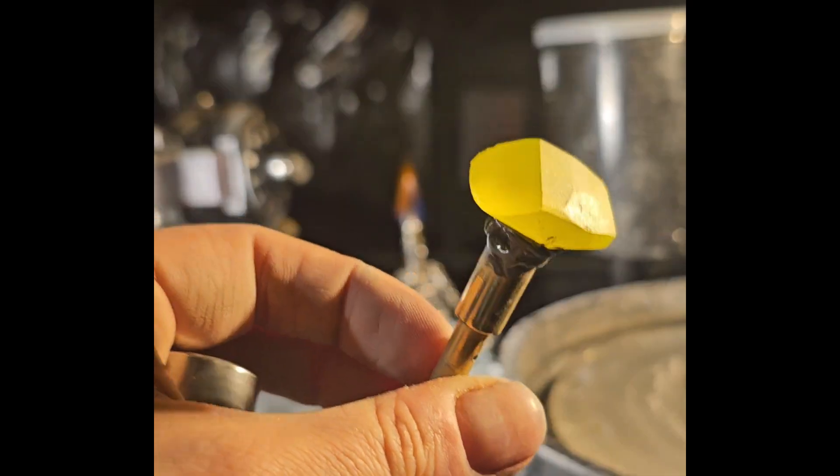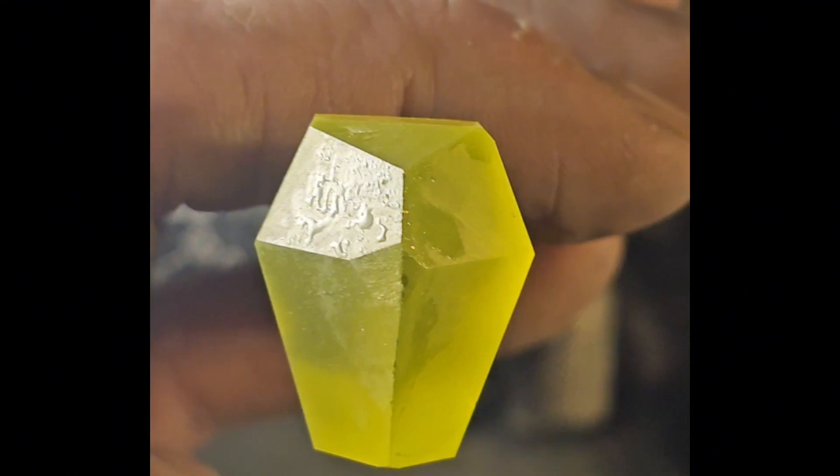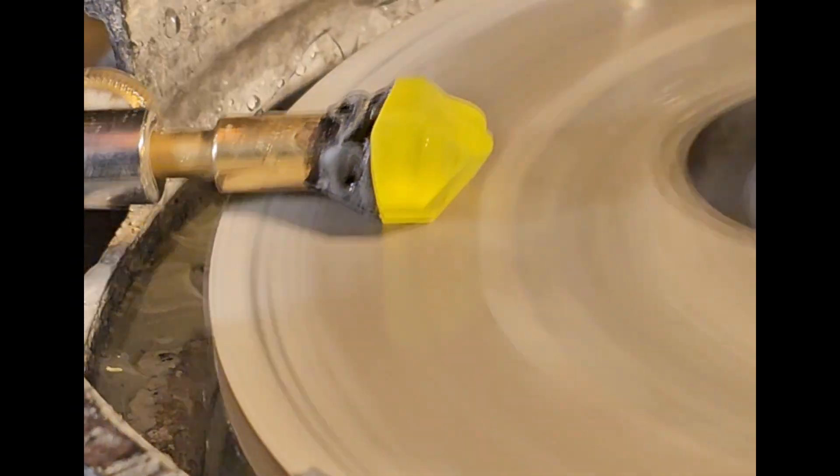Now let's get it on the dop and start cutting. The Infinity Stones don't really have a single screen-accurate form, but I love the coffin shape it has when it's in Vision's forehead, so I'm drawing off of that with this design. I actually cut one of these when I was just starting, but this one's a lot bigger and more complex — gotta put that year of learning to work.